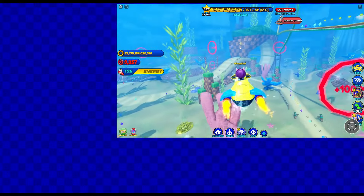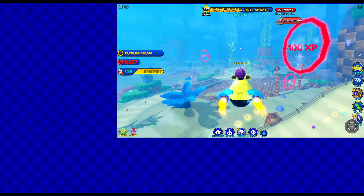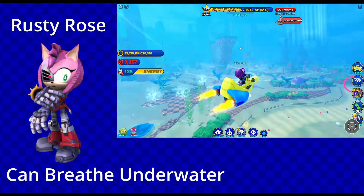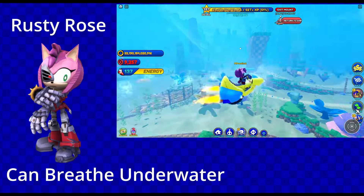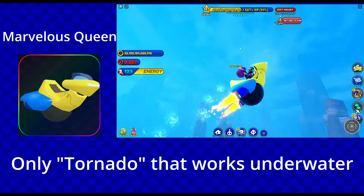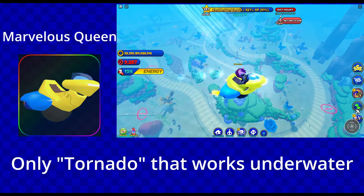Moving on to the Roblox shop — there's not much here, but the only things I'd recommend picking up are Rusty Rose, because she has infinite air and can survive in No Place without drowning, and Marvelous Queen, being the only tornado-type vehicle that can actually traverse underwater, making completion of all the quests on this list pretty quick.